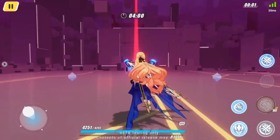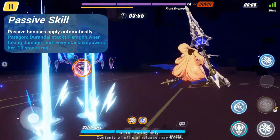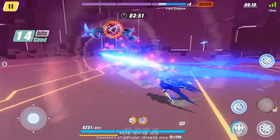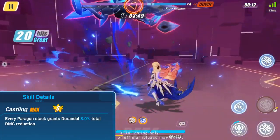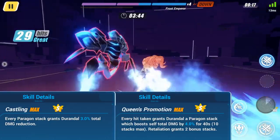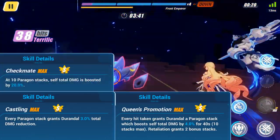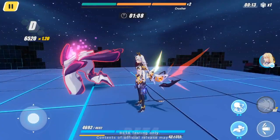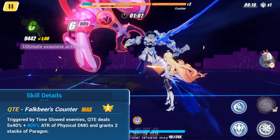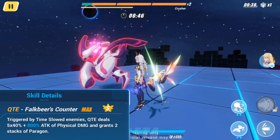The Bright Knight's unique passive, Paragon, gains a stack each time she is hit and can be stacked up to 10 times. Parrying attacks with Retaliation gains 2 stacks. Every stack reduces her incoming total damage by 3%, and each stack also gains a 4% total damage boost for 40 seconds. At 10 stacks, she gains yet another 20% total damage boost. When enemies are time-slowed by teammates, her QTE can be triggered, entering the field with a strong physical attack, triggering a Global Time Fracture, and gaining 2 Paragon stacks.